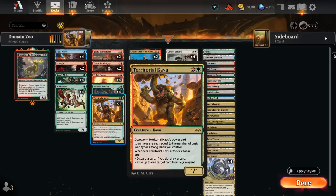Territorial Kavu can also be a 5-5 with a full domain, and when it attacks we can either discard a card to draw a card, or exile up to one target card from a graveyard. If Kavu starts at 4 toughness when played on turn two, it can often survive opposing removal spells like burn from the blue-red wizard deck, and then go up to a 5-5 the following turn.